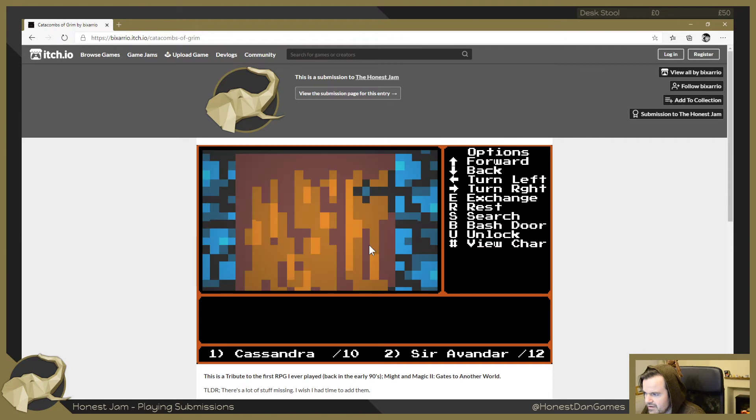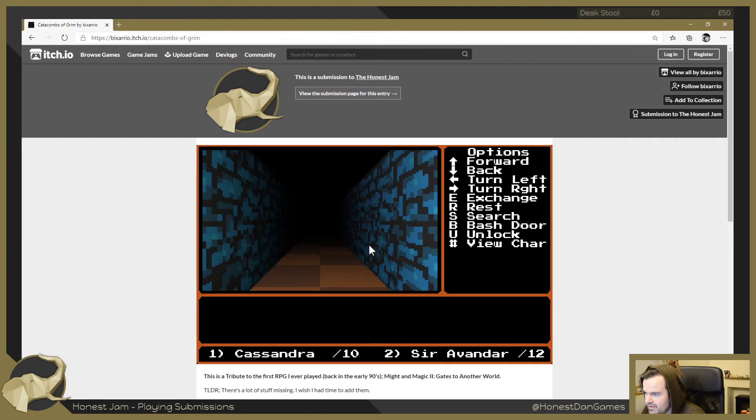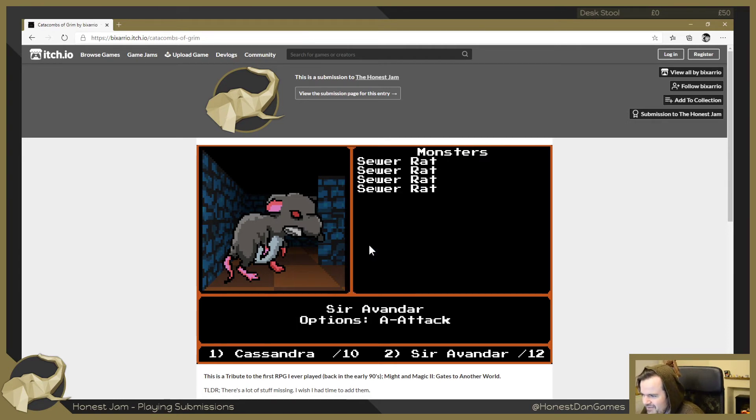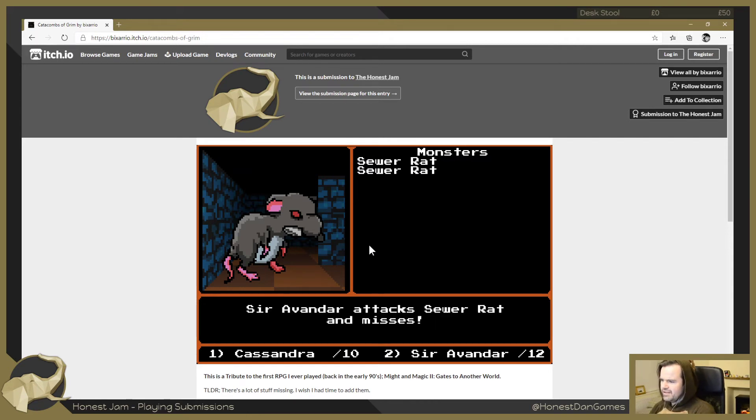Let's go this way - there's a door back there as well. Into another door. A sewer rat! We can attack these, they're fine - there's only four of them. Sir Evander is smashing them! Cassandra has found her accuracy all of a sudden. Grinding rats to level up indeed - I should check if there's XP I can track. We're missing our attacks now, the rats are having a field day. Sir Evander took a hit - there we go, that's the way to smash them.